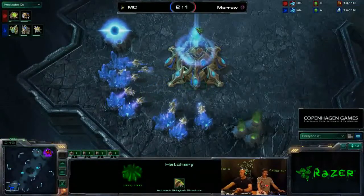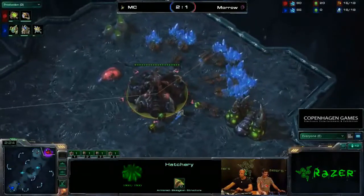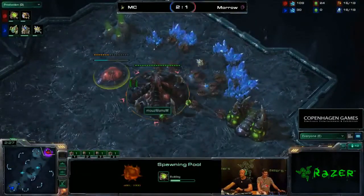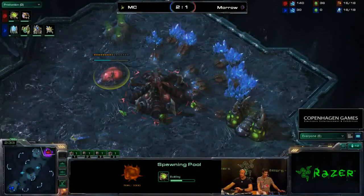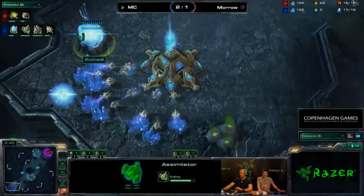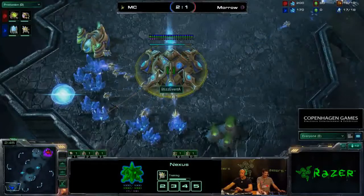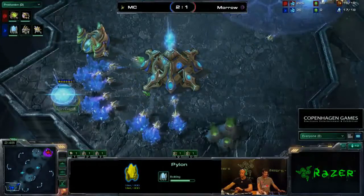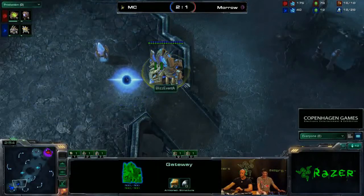I think Morrow will stick to his economic build, but I like the idea of Zergs doing additional Zerglings just to force the Protoss to stay safe on his Nexus while they are expanding, and to force the Protoss to maybe sometimes cancel the Nexus and lose some minerals — then even run by to the main of the Protoss player when you only have some additional Zerglings and don't lose that much economy.